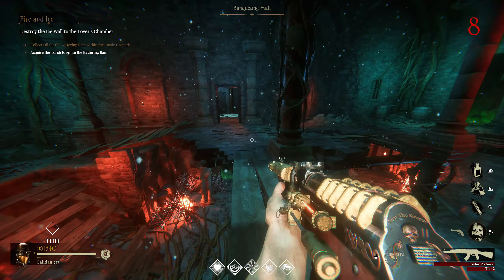We actually have a torch — can I smack one of these guys in the face with it? We need to ignite it with Balor's flame. There we go: 'Ignite the battering ram.' I'm about to knock down this entire castle. 'Stop the machine' — freest 2k I ever made. Activating the battering ram now — let's watch it in action. It's breaking the ice wall and breathing fire on it — that's sick! A whole new area is open.